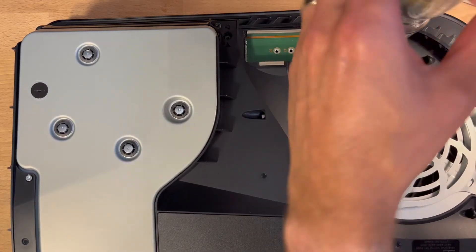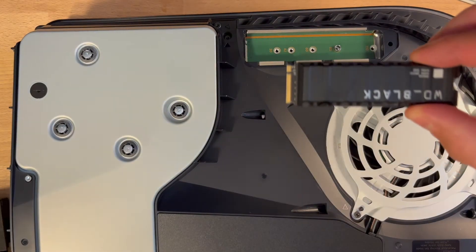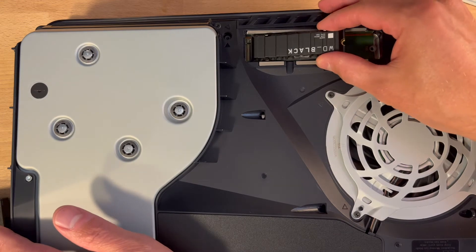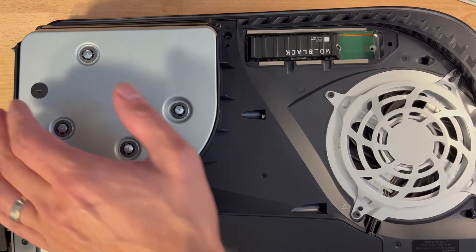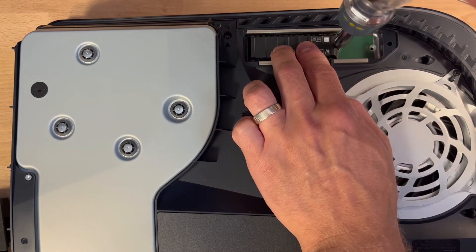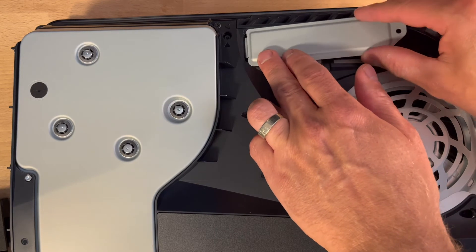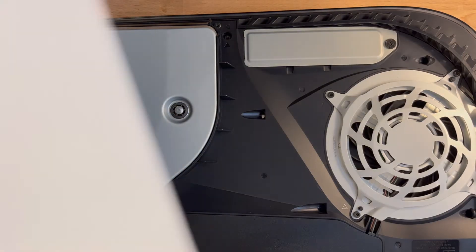Below that you'll need to take out another screw. There's a standoff below that which you'll need to move to the 80 mark. You want to look at the drive and match the M key connection to the slot — it's important that you put this in the right way. Just push it in and you'll feel a pop when it clicks. Then it's just a matter of screwing the drive on while using one finger to hold the drive in place. You don't want to over-tighten this as you could damage the drive, just make sure it's snug. Then reinstall the storage expansion cover, screw it back on, and put the side panel back on.